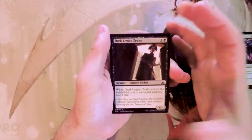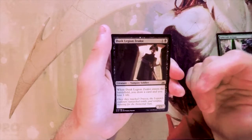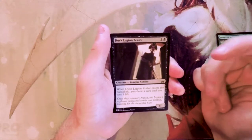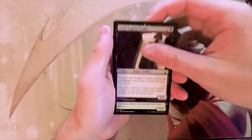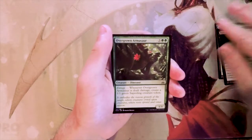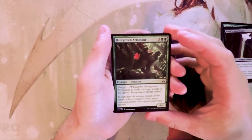Dusk Legion Zealot is a 1/1 for one and a black — doesn't sound great, but when it enters the battlefield you draw a card and lose a life. You get the vampire synergy but also get to replace it. On raw power level this card is great, and I also think the Artisan is good too, so we'll see what else we get.